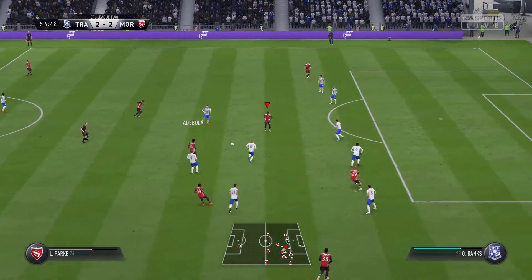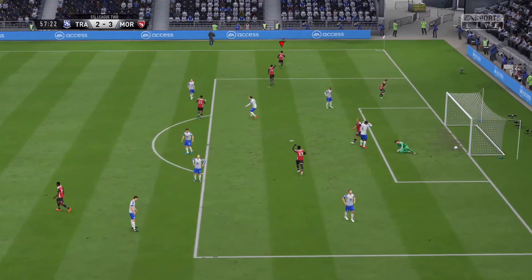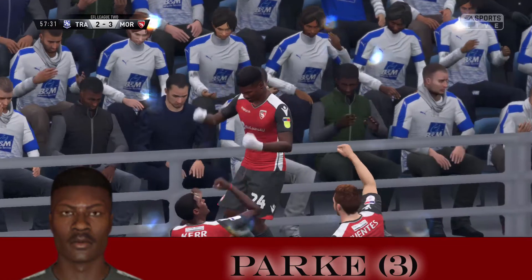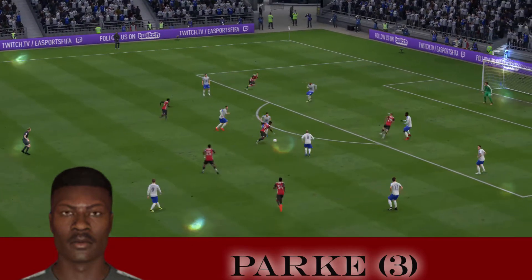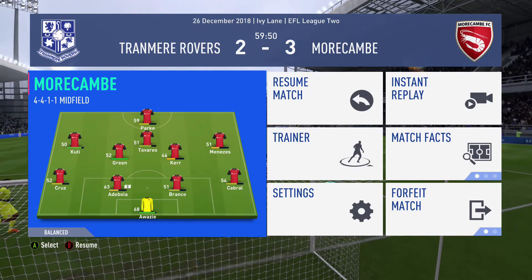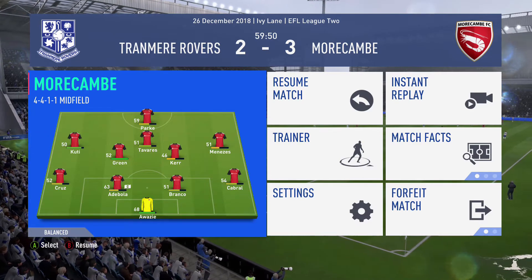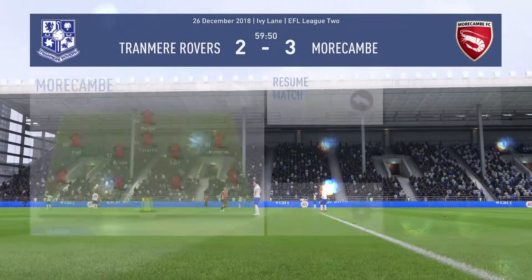Cuddy gets it to Adebola, right to the center for Park. Park gets around the defense, fires it and it's in the net! Another long shot for Park — that seems to be his favorite. Keeps launching them from outside the box and keeps putting them in. Now it's 3-2 Morcum FC. Park gets his 7th of the season and we take the lead at 60 minutes. In an effort to shore up the defense, we're going to move to a 4-4-1-1, putting Adebola back to center back with Cruz, Branko, and Cabral across the back line.